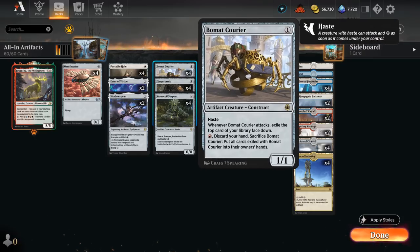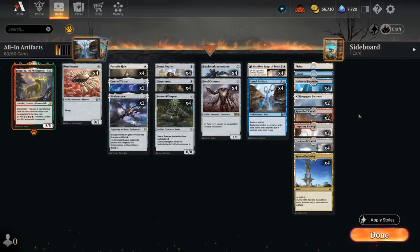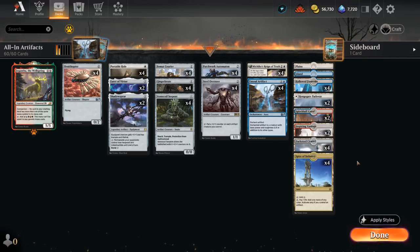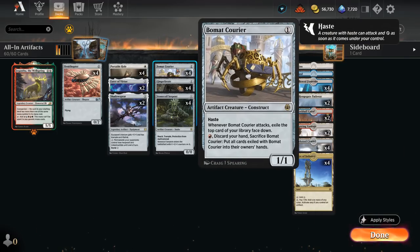At one mana we've got Beaumat Courier, a 1/1 with Haste that can potentially provide card advantage every time it attacks, and eventually we can sacrifice it, discard our hand, and get all those cards back from exile. That's a great reason to include red sources in our mana base — easy to include a Spire of Industry in an artifact deck and toss in a few fast lands, making it pretty trivial to activate Courier as a great source of card advantage.